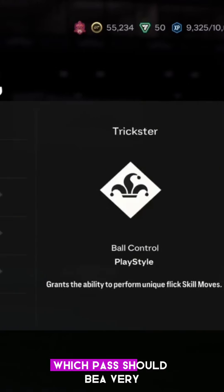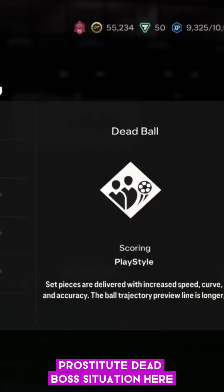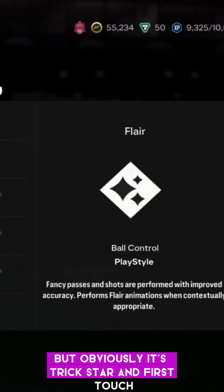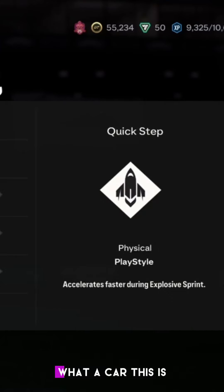For play styles, he has six — dead ball, whipped pass, trick star, first touch, and quick step. He should be very, very good in dead ball situations with a playstyle plus. What a card this is.